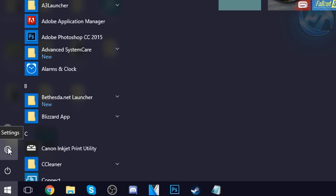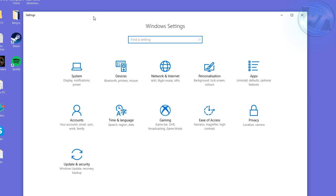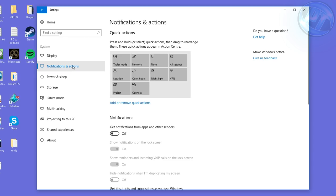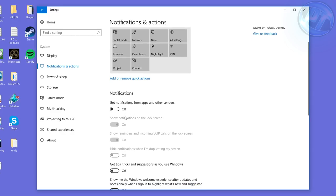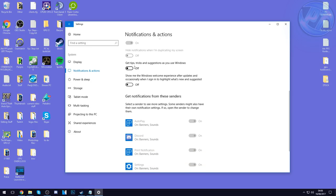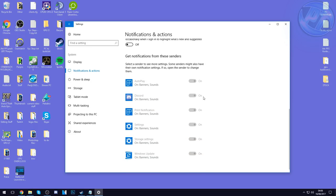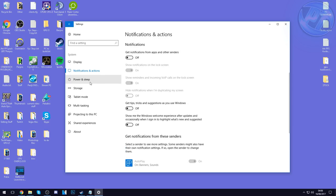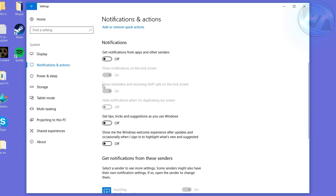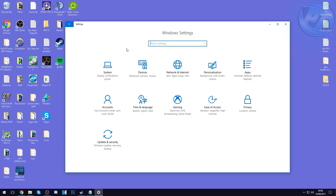Now we're going to sort out Windows Settings. Hit the Settings cog in the bottom left. We're going to turn off every unnecessary Windows option running in the background — this will increase performance drastically, especially for lower and mid-range PCs. Start by going into System, then Notifications and Actions. Switch all of these to the Off position — get notifications from apps, get tips and tricks — turn all of these off.